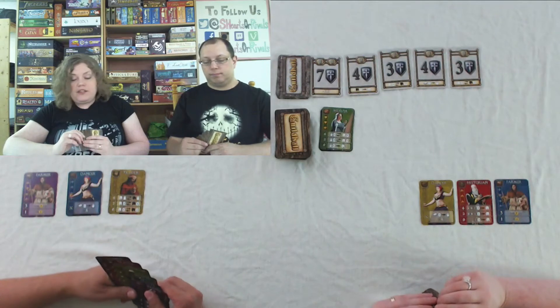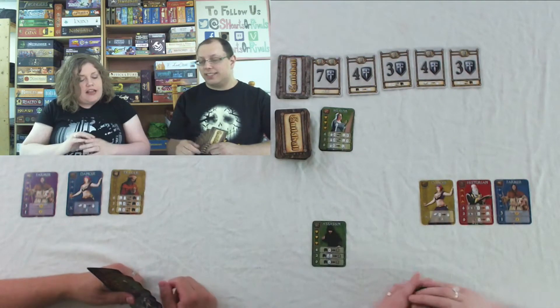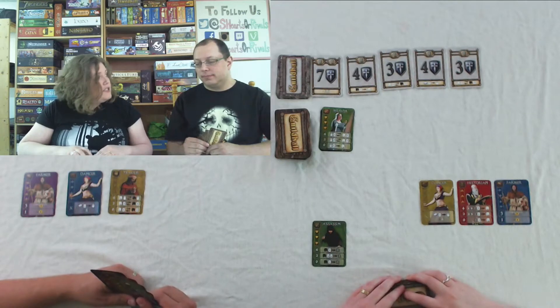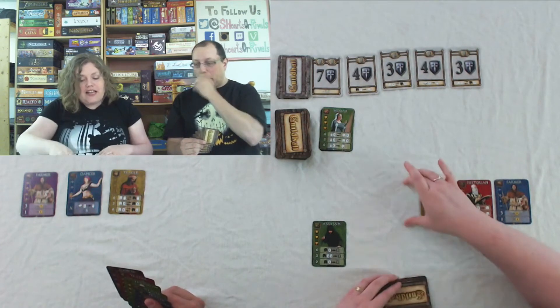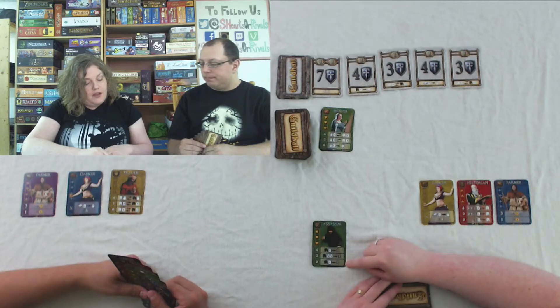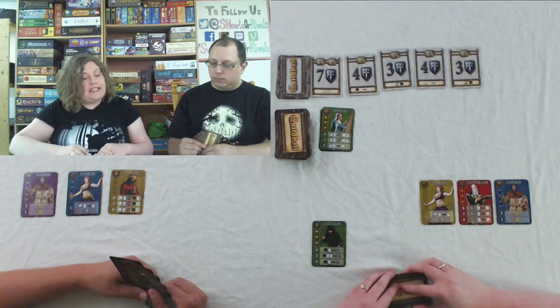We didn't mention assassins. There are assassins! What the assassin does — and there can be lady assassins — since I don't have any assassins in my Guildhall, I have the bottom-level ability: I can dispose of one character from Justin's Guildhall and put it in the discard pile.